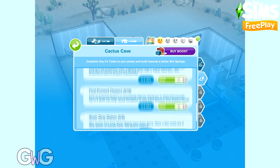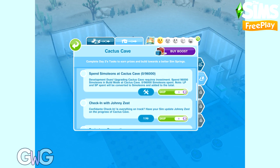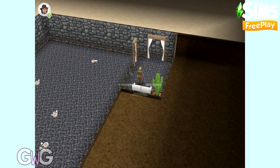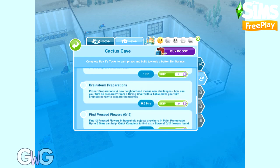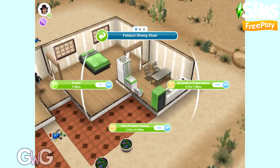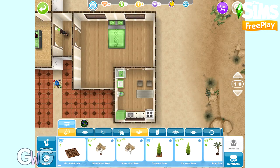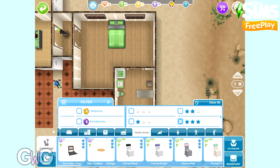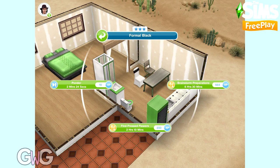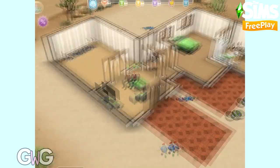Day two: spend 96,000 simoleons at Cactus Cave, check in with Johnny Zest, brainstorm preparations, find 12 pressed flowers, and wash six dirty dishes. I'm not going to show the spending simoleons tasks — you just buy things from buy mode and hopefully they will count. Check in with Johnny Zest is the same every day. Brainstorm preparations requires a dining chair. I'm replacing it with a three-star one — definitely a good idea to replace one-star items to complete tasks quicker. A non-inspired sim takes six hours 13 minutes on a three-star chair; an inspired sim takes six hours 11 minutes.